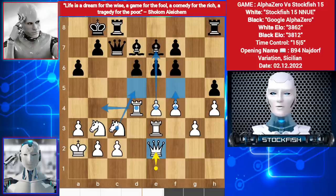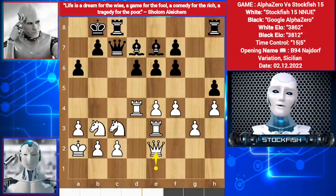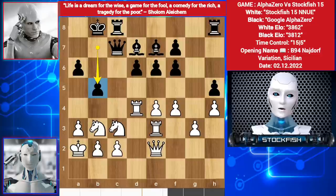What should black play? Pause the video and try to find the best move for alpha. If you find bishop here or bishop here, or rook here — all those moves are human-looking moves. Alpha played b5, which is the best move in this position — looks risky but it's the best.